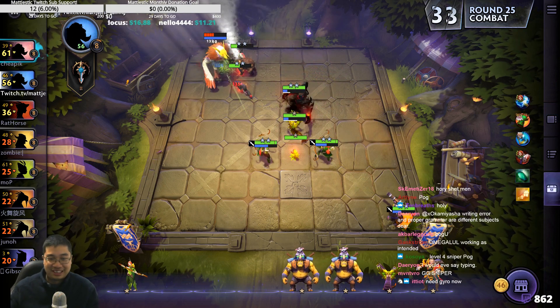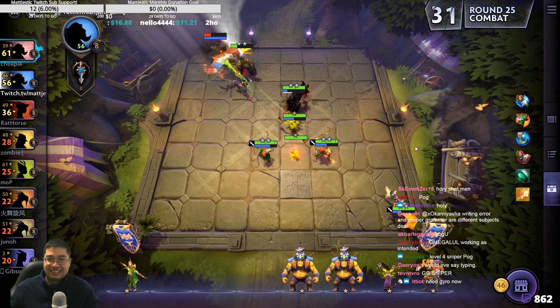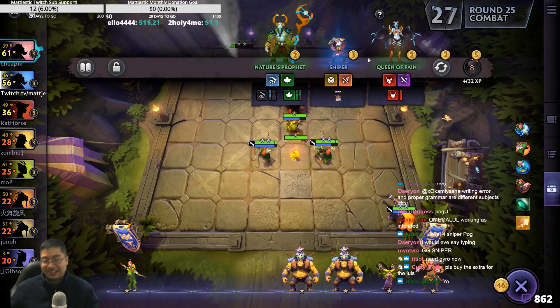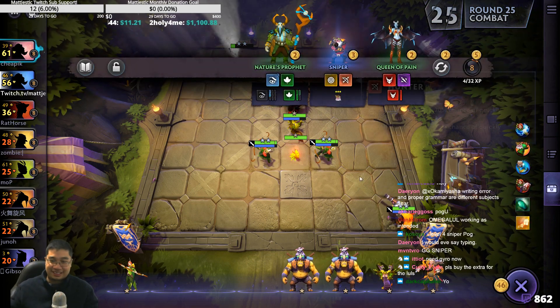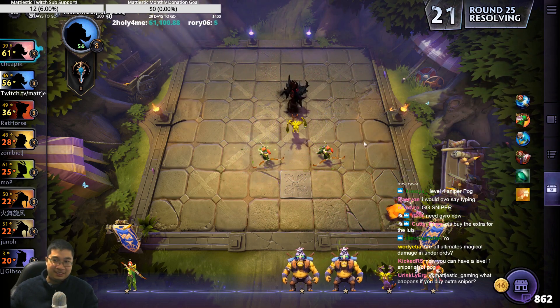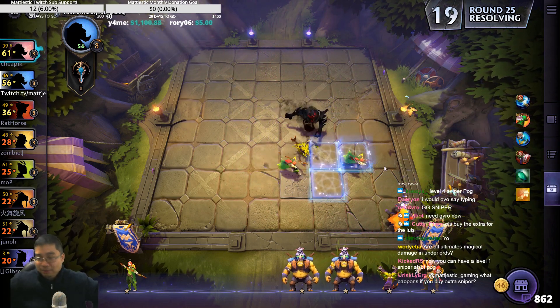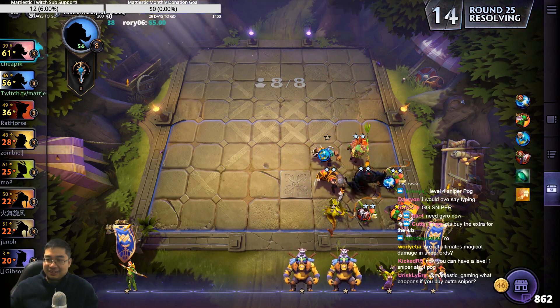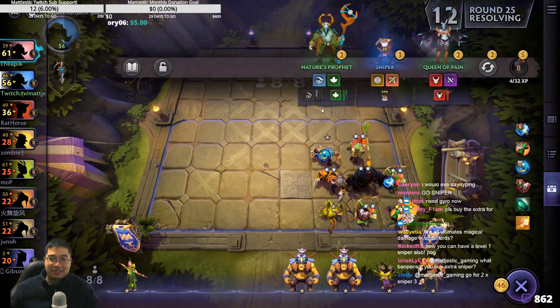Elusive build next game, my friend? Maybe, my friend. Yeah, definitely. The Mask of Madness is so much better on Sniper — lifesteal and everything. Let's go, one more like it. The three-star meta is back, guys. You know those things are OP when the entire team is grinding on them.